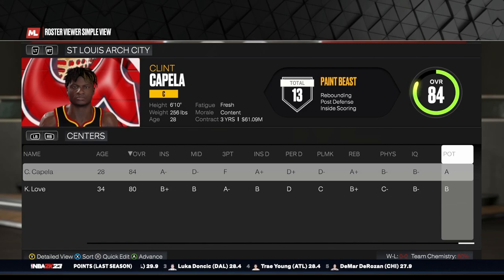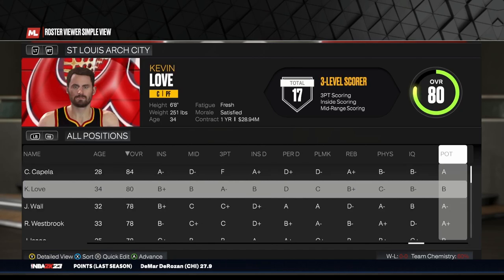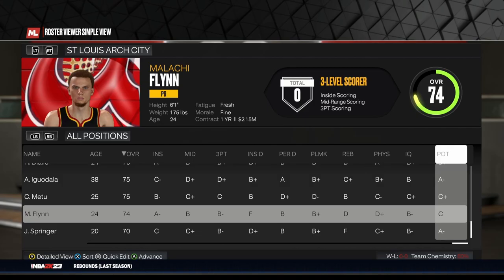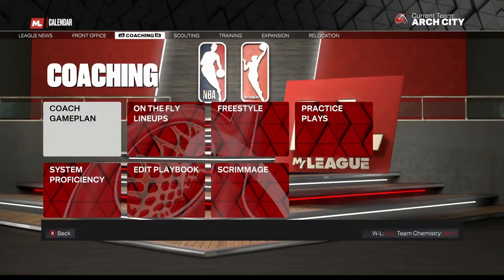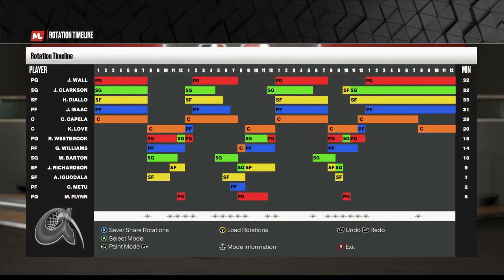In our centers, we have two: Clint Capella and Kevin Love. That's our roster. Let's take a look at our game plan and rotations. John Wall is going to be our primary point guard. Russell Westbrook will pick up the slack when he is not in the game. We do have Flynn picking up some point guard minutes off the bench. Clarkson is the starting shooting guard — he's going to share a little bit of time with small forward, but not very much, maybe one minute per game. Barton is going to be his backup.